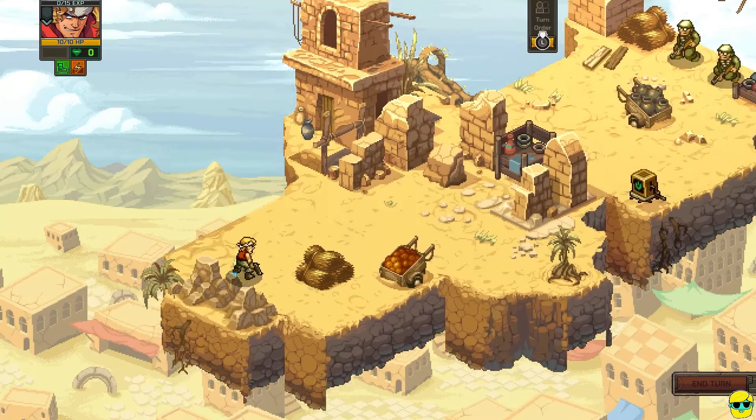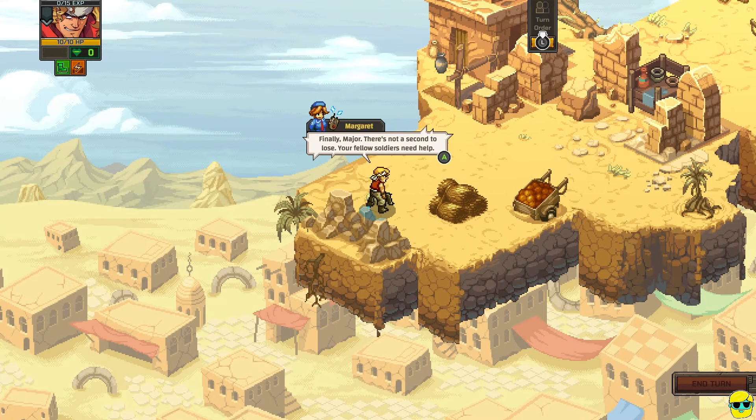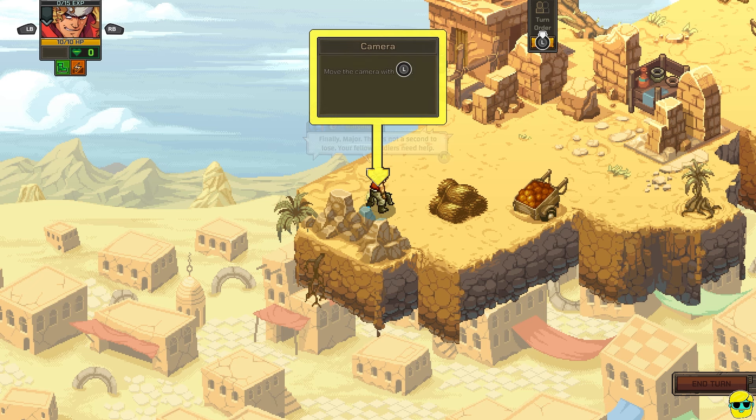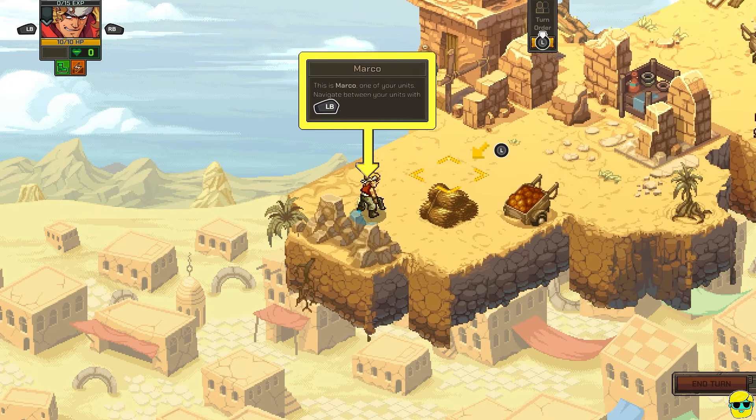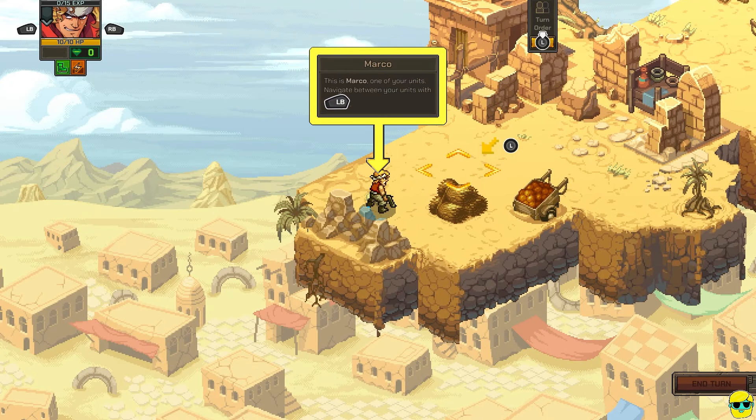I'm ready. Finally, Major, there's not a second to lose. Your fellow soldiers need help. Move the camera with the left stick and press B to continue. Indeed. This is Marco, one of your units. Navigate between your units with left bumper.